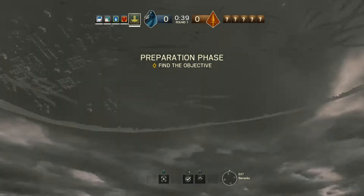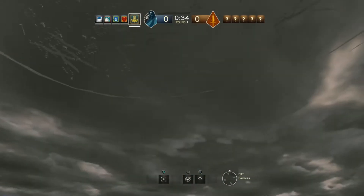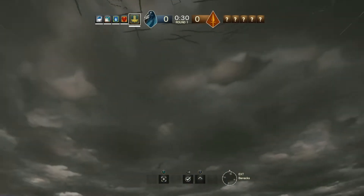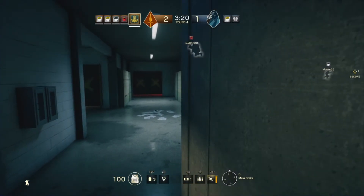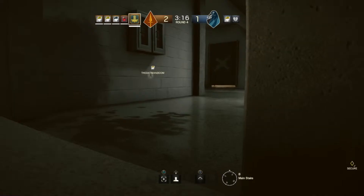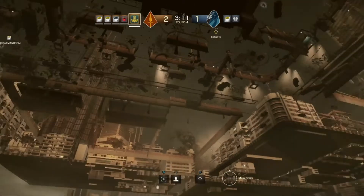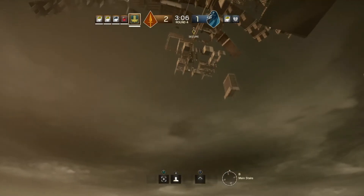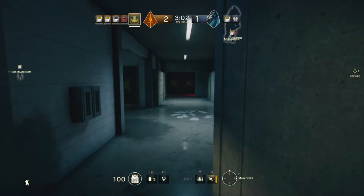Now, glitches — there are some, but this is the beta of course. Two or three I've come across: sometimes drones fall through the floor when they spawn, and if you throw one too close to a wall it goes through the floor. The other one is the final kill cam isn't quite right and needs a bit of adjusting — more of a bug than a glitch, but something they could probably fix before launch.